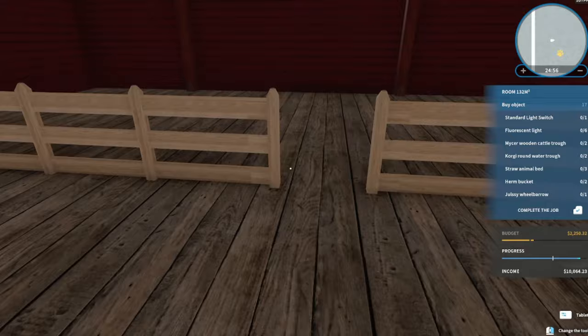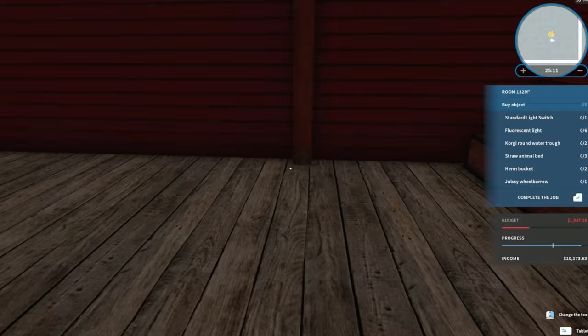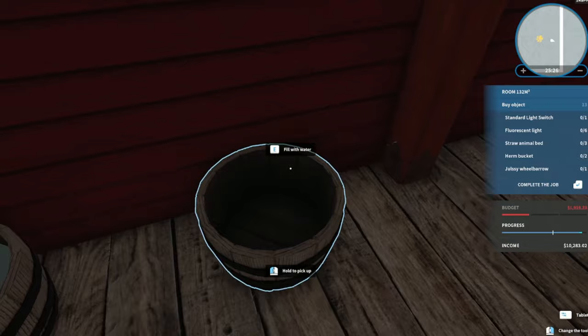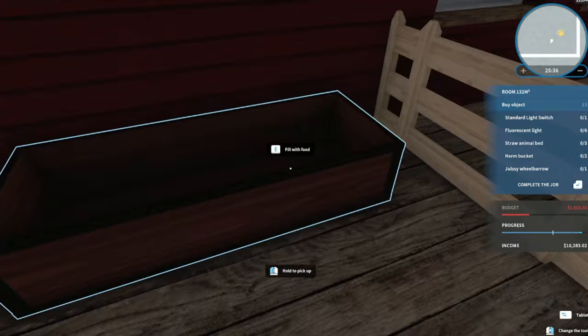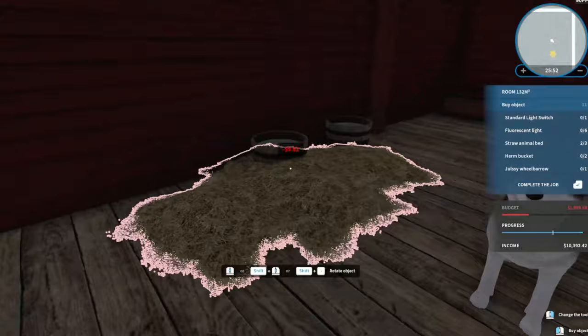I want to put the animals on this side, so I'm going to put these food things here, and put the water over here. Now I'm going to fill them. Now we're going to put the hay down over here that they can sleep on - three bales of it. The colors are freaking out a little bit because it's dark in this room.